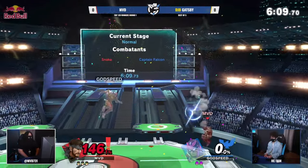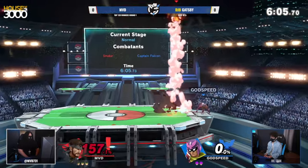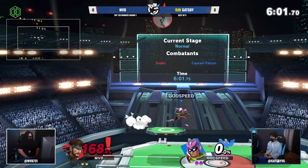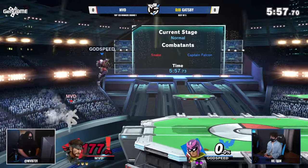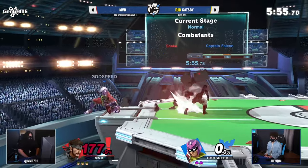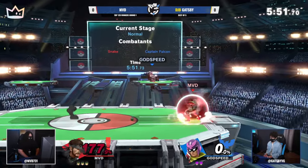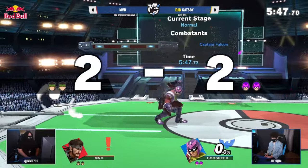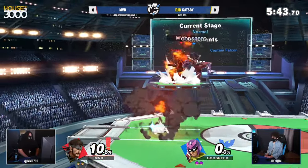Got the read on the roll — up tilt, boom, next stock. Such good coverage too, putting that grenade down right when the throw happened. Almost evens it up, but MED trying to stack on a few more percent before Gatsby can take the stock. Stuck at the ledge right here. Good grenade again, MED. That'll do it, though. We're going to do the Falcon hugs — give your opponent a little hug there.